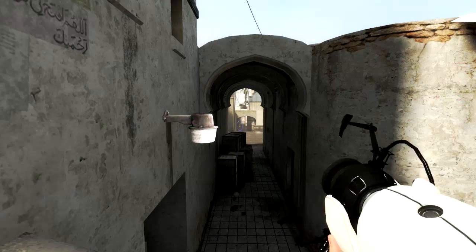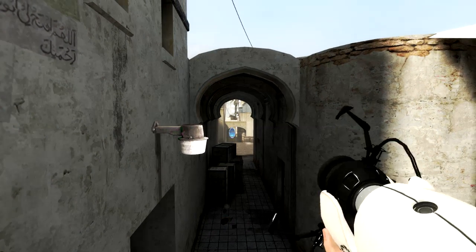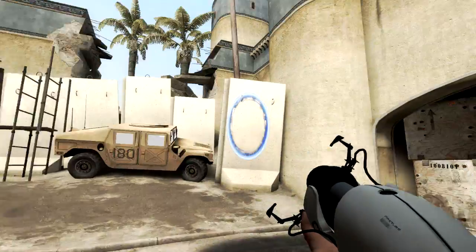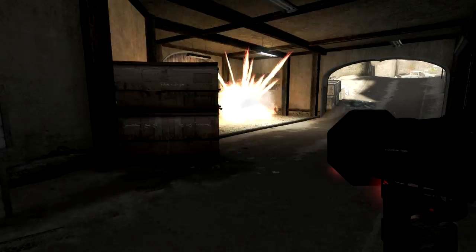The Portal Gun. I'm so happy this was one of the drops — it really brings a new edge to the competitive game. This is one of my favorite plays with the Portal Gun: you shoot one portal down there right after the game starts, shoot another one up here, and boom — you've got easy access to B Bombsite. You can also just go straight into CT and shoot him with an RPG.